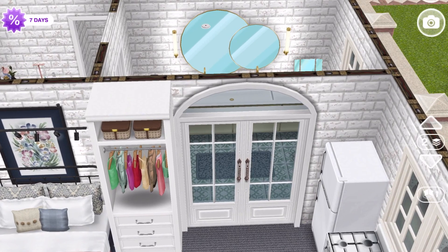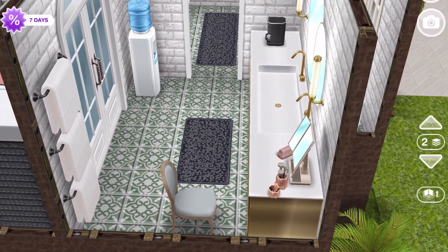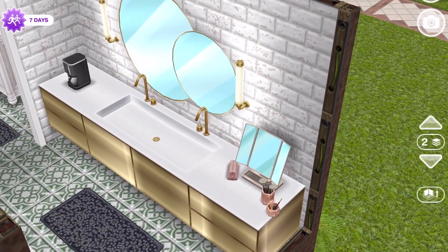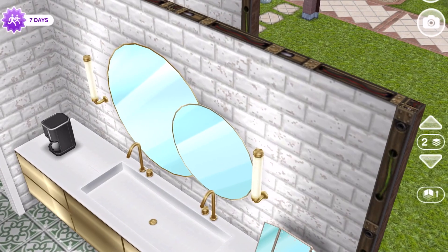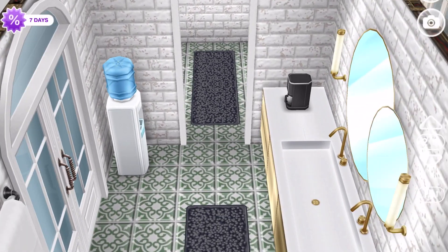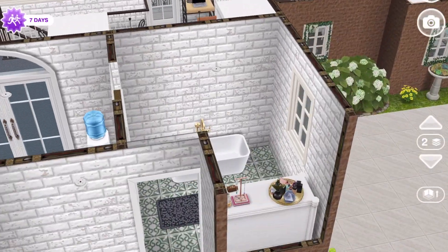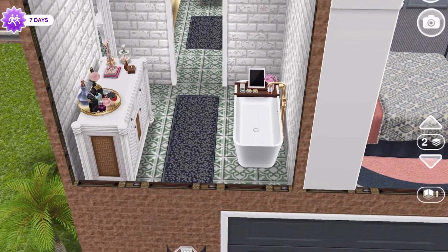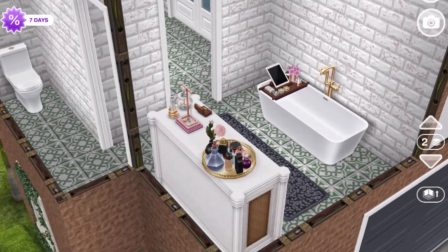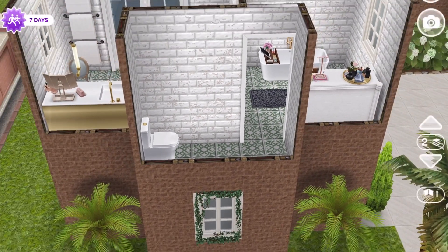Through these doors is the bathroom. There are some towels and a nice large vanity — I put a chair there so the renter can sit and do makeup. The coffee pot and water cooler are in here too so the Sim can make coffee in the morning while getting ready. Through here is a chest with jewelry and perfumes, the tub, and then a little nook for the toilet area.